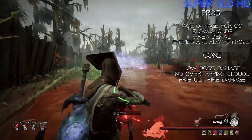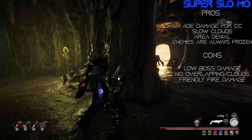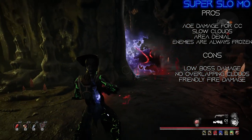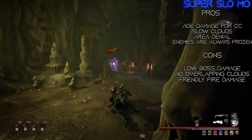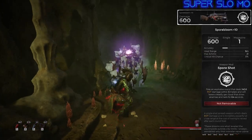I'm going to start with one of my favorite builds — I call it Super Slow Mo. A build that I used in base game Remnant too, so I will be discussing it in both modded and unmodded versions of the game, though this build functions better in the modded version. The idea is to stack Spore Bloom's Spore Shot mod, which releases a cloud that slows enemies.